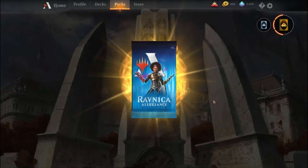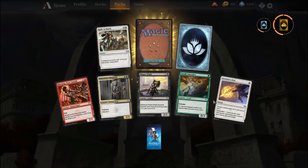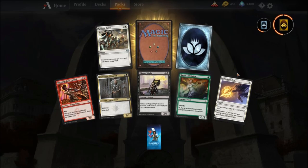It was a Lavinia, Azorius Renegade — I didn't mean to click out of it so quick. I don't know if there are many decks I'd use her in, but still cool nonetheless to have.